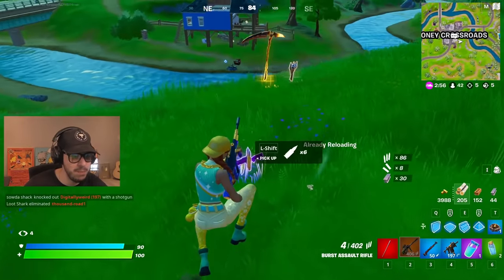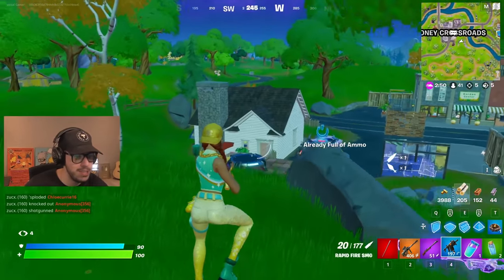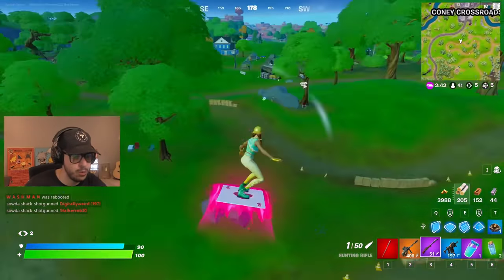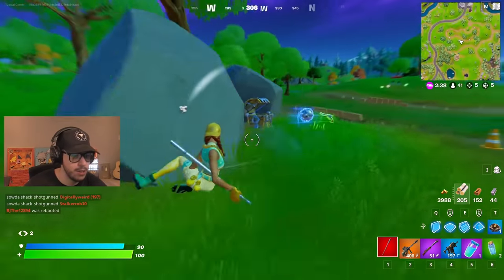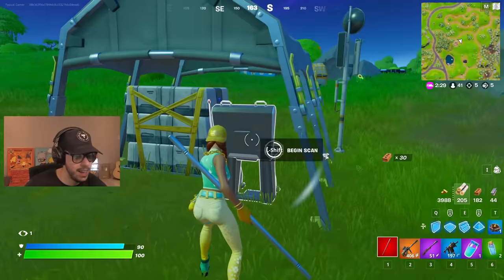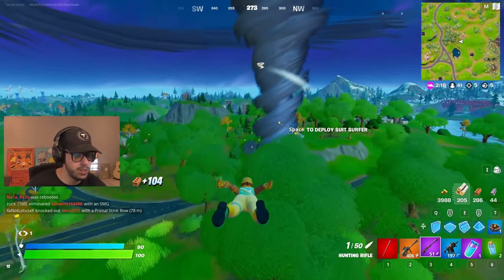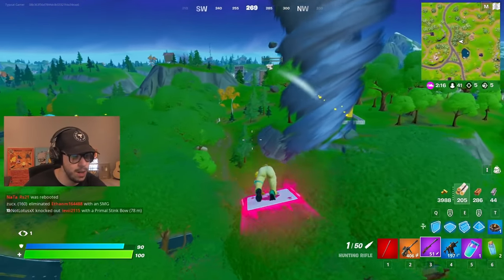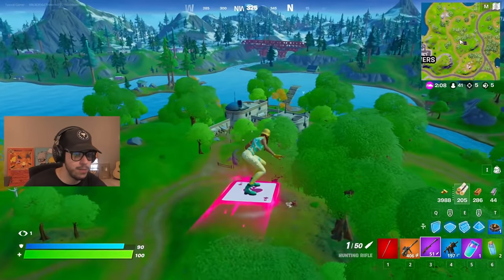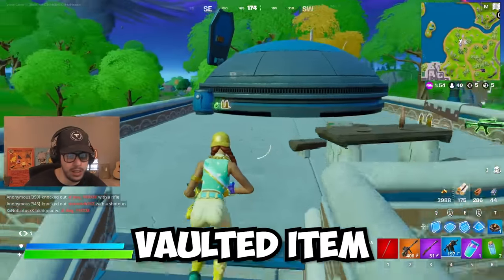Such an interesting pool of loot, honestly. I'm gonna keep using the hunting rifle — I have faith I'm gonna hit some absolute zingers. I think we probably go towards Tilted. Another cozy campfire. That's an impulse grenade — those are definitely dope. I am not seeing a single soul. Let's go towards Tilted Towers. What is your favorite vaulted item in the game, by the way?